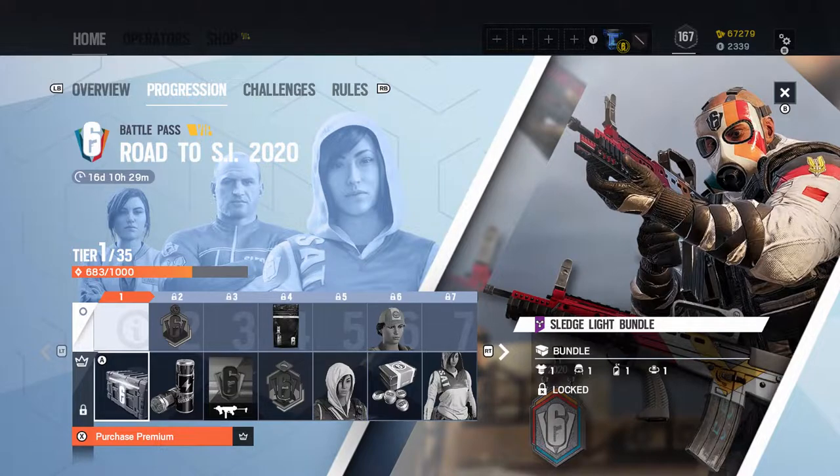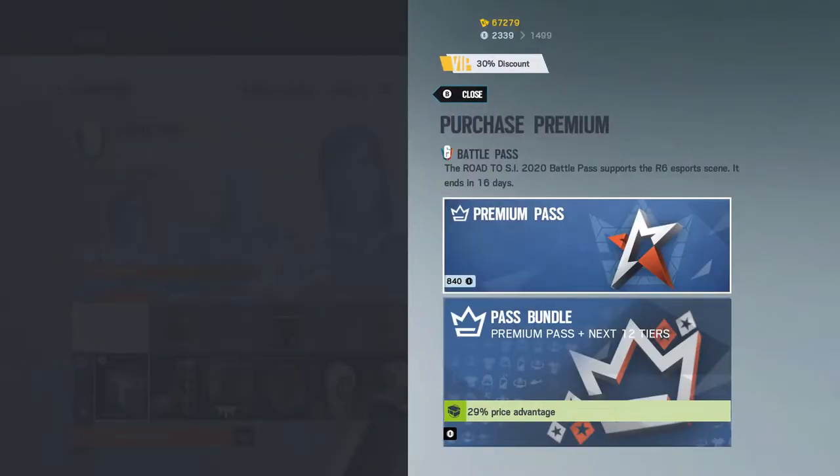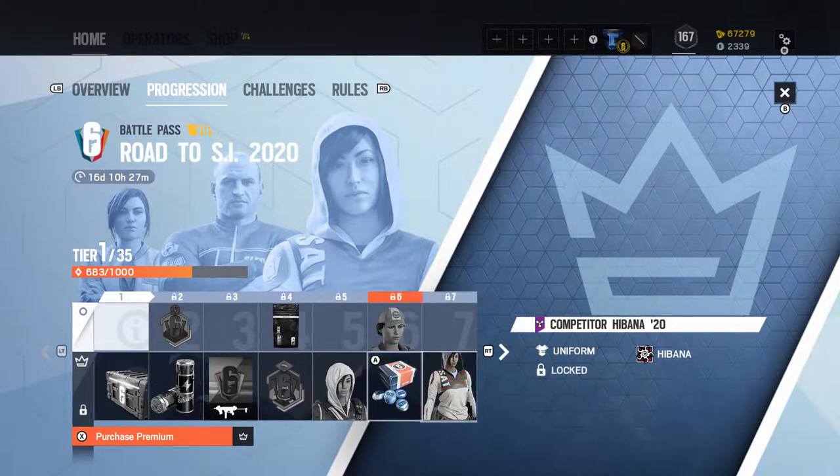Before we talk about how long it's going to take, let's talk about what's in the Battle Pass and what it's going to cost you. If you do not have the Season Pass for Rainbow Six Siege, this is going to cost you 1,200 R6 credits, or roughly $10, which is on par with other Battle Passes in various other games. If you do have the Season Pass, it's going to cost you 840 R6 credits — a slight discount for being a Season Pass owner.